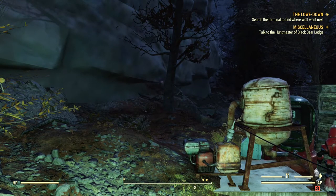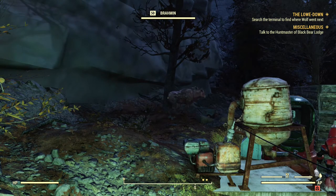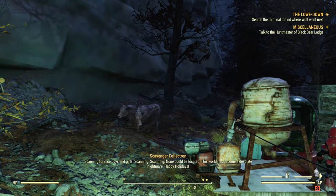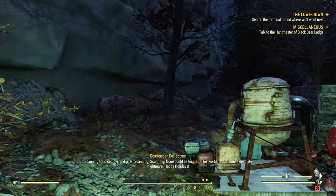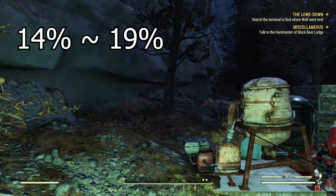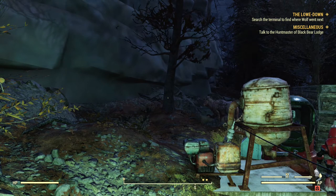Formula P does not have any physical spawns in Fallout 76, and you cannot buy a physical copy from any in-game vendor. The only way to purchase a physical Formula P is from another player. The Formula P plan also has no physical spawns and cannot be purchased from any vendor — you can only obtain it from the event Project Paradise. Formula P is one of the more common rewards, with about a 14 to 19% chance to obtain the recipe based on how many animals survive at the end.